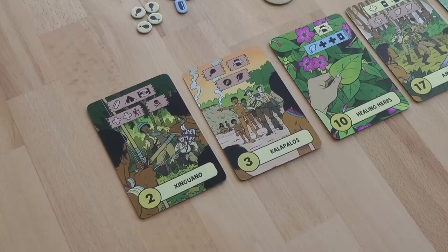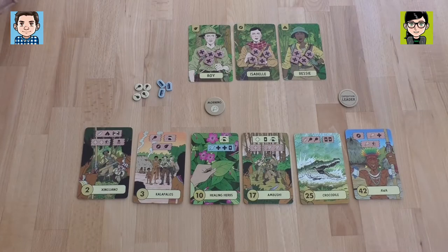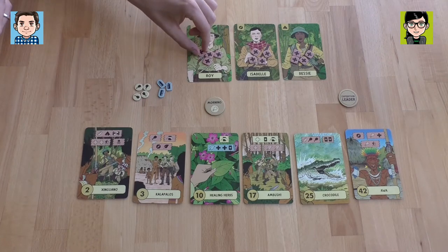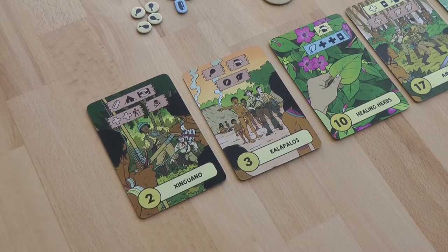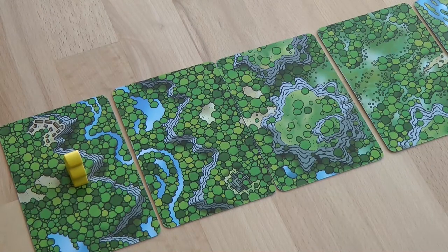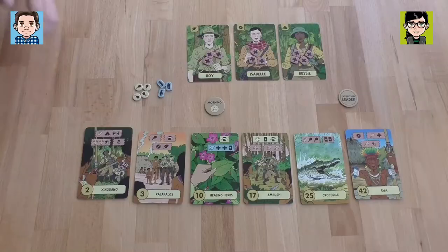I always think the leaf guy Roy, who has the jungle expertise, is the least important — we don't need as many leaf symbols, so he can lose a health. Often we need the compass, the navigation, to walk. Right now it looks like we have two cards where we could get a navigation symbol, so I think we can use the navigation lady and save the camping. We advance one step to El Dorado — nice.